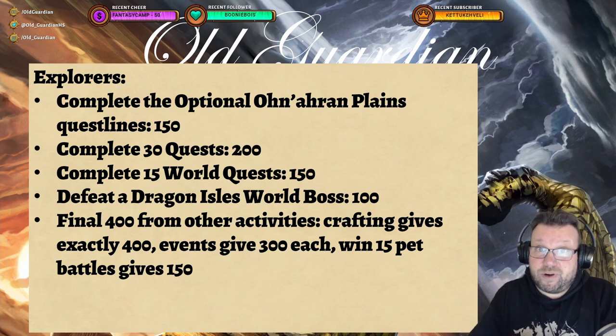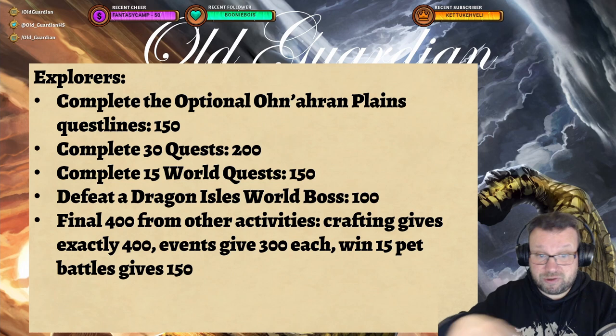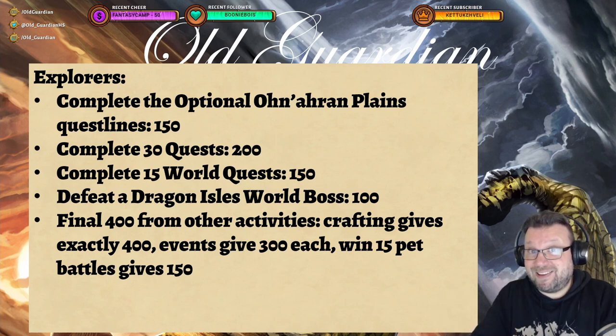You can get the other 400 points in multiple ways. If you do crafting — crafting, fulfilling orders, and fulfilling personal orders — crafting gives you exactly 400 points this month, which is more than it gave last month. There are two events: the Un'Goro event and the Trial of Style, both of which have 300 points available from activities. There's also win 15 pet battles for 150 points. And of course if you do any PvP, dungeons, or raiding, those also work. That Kael'thas in Magister's Terrace kill is 150 points and is pretty easy for everybody. But overall, open world players have it a little bit harder this month than last month.